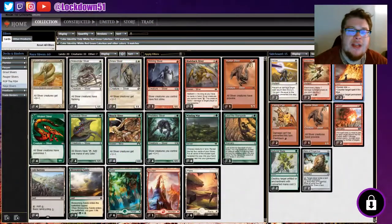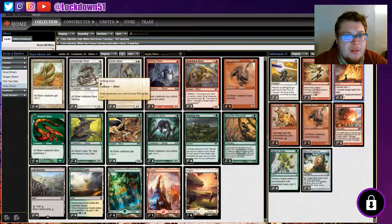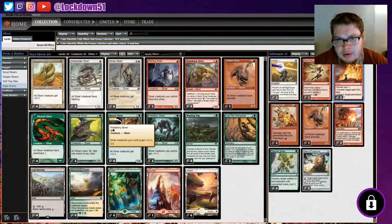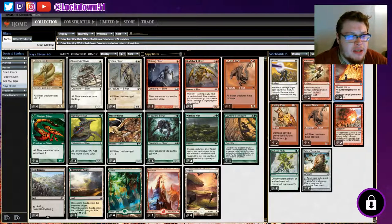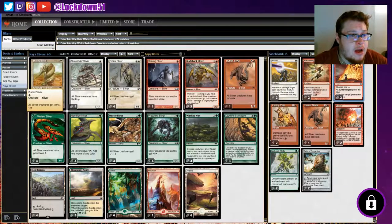Welcome back everybody, it's time to lock down some proper Slivers and we are finally playing Naya. A lot of you guys have been requesting I play the Naya build, so we're finally doing it. I finally got the opportunity to purchase the other cards I needed - turns out I didn't need that many. This is my version of the build, pretty similar to a lot of versions out there, but I have some exclusions and inclusions of my own. I haven't tested it yet, so I'll go over the list quickly.